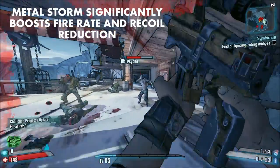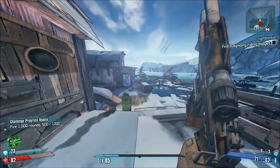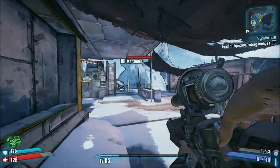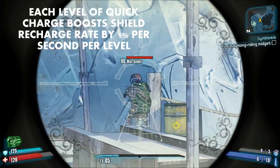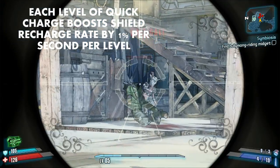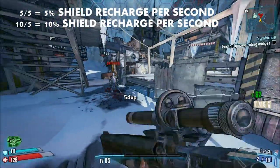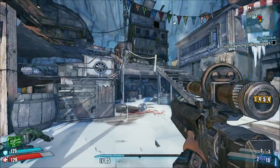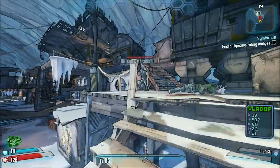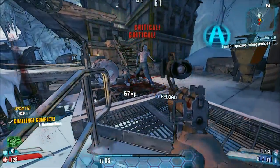Metal Storm improves fire rate by 60% and reduces recoil by 75% at 5/5, or 120% fire rate and 150% recoil reduction at 10/5. Quick Charge improves shield recharge rate by 1% per second per level — so 5% at 5 points, 10% at 10 points, and 11% at 11 points. The buff I'd suggest would be to give Axton some way to have his kill skills have significantly more uptime.